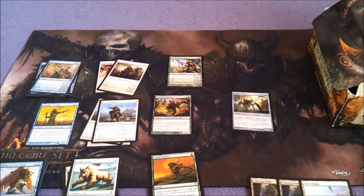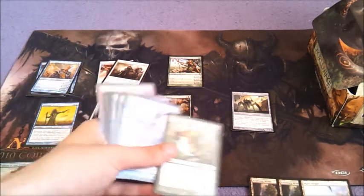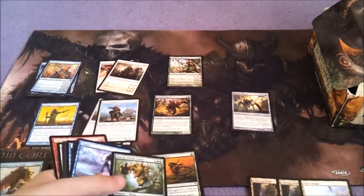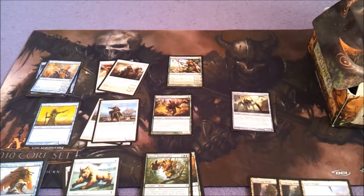Let me have a look in this other pile and see what else I've got that could do something for this deck. Got Eel Umbra, Crab Umbra, Cobra Trap. Let's play Turntimber Basilisk — and these other cards I didn't think were that good. Siding some things. And a Mould Shambler as well.